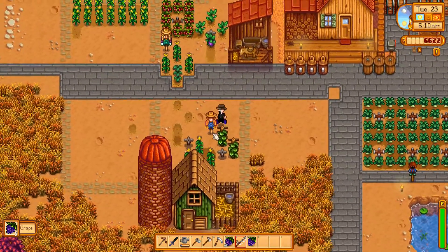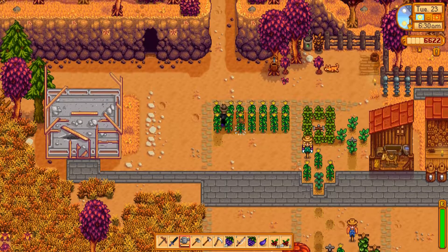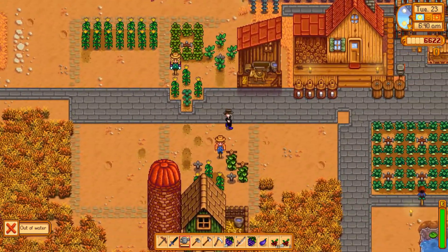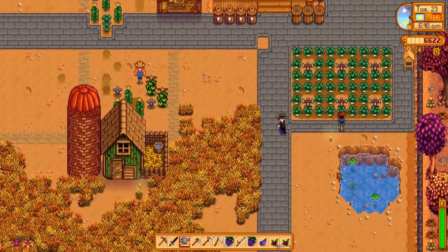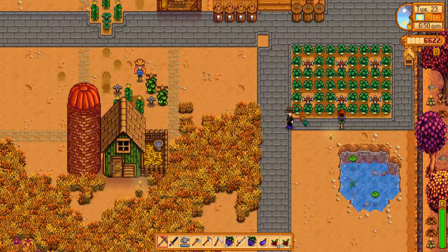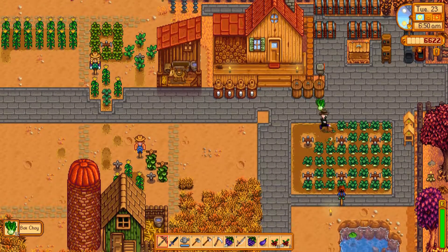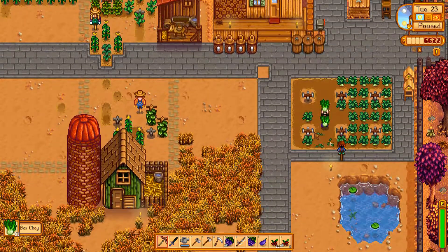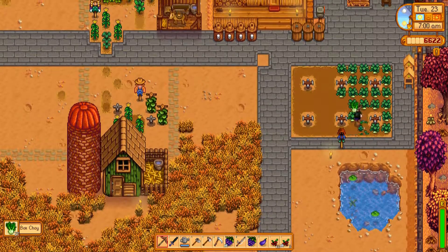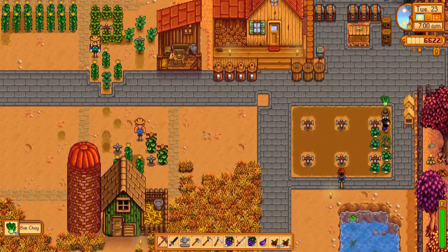Looks like we have a good harvest here. We have no corn growing yet, but we have some cranberries and some corn — that is nice. We still have to water the crops here manually; I kind of forgot about that. Let's just see how much water we can get in here. All this already as well. Good. So, let's harvest them.